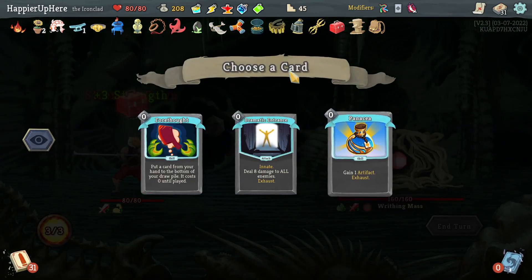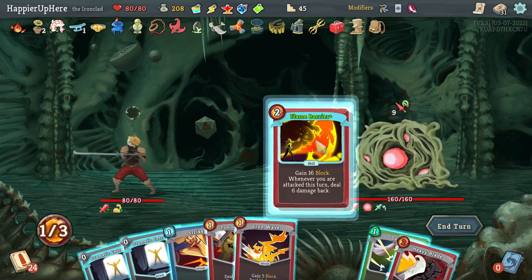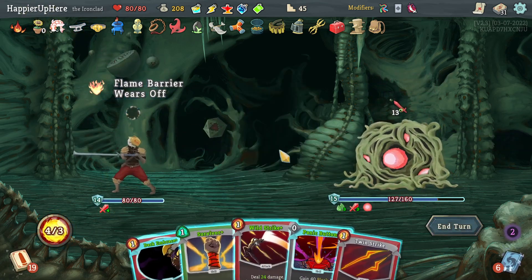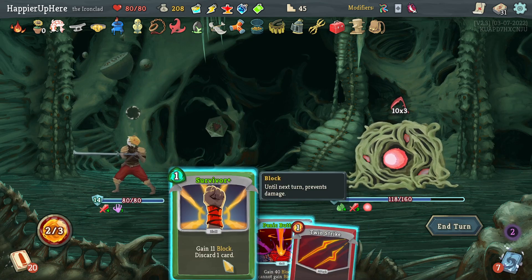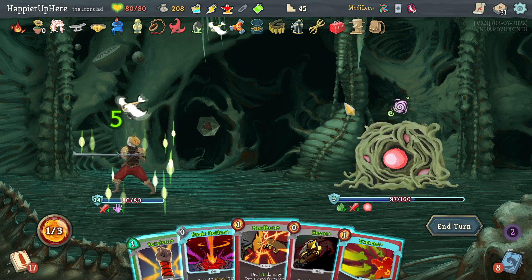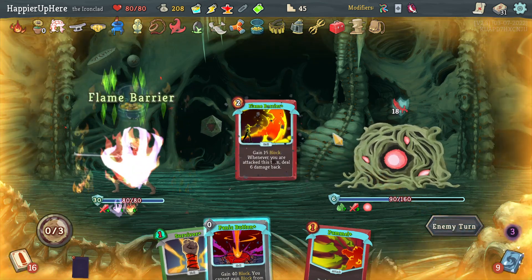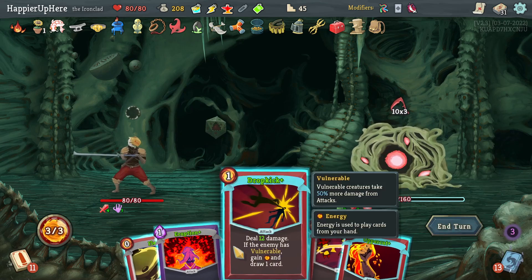Writhing Mass — this could give me a third curse. I can probably take the Dramatic Entrance here. Flame Barrier, Dramatic Entrance — 13 incoming, probably fine. Actually I don't want a curse here. I'm fully defended — let's do Dark Embrace, Wild Strike. I should try with Twin Strike too. Got the exact result I didn't want. Let me use the Swift Potion to do Headbutt and headbutt the Flame Barrier. 18 incoming — I can do Havoc now.